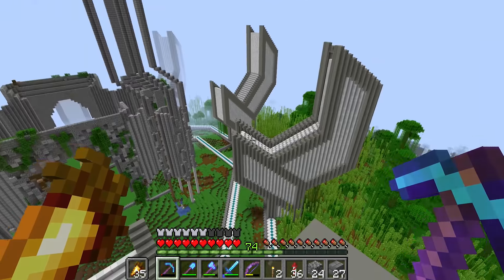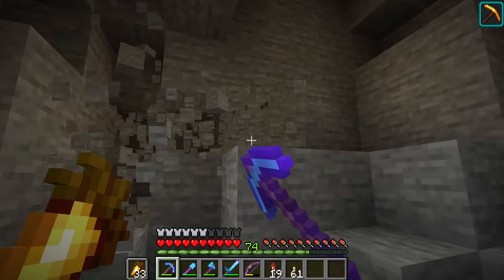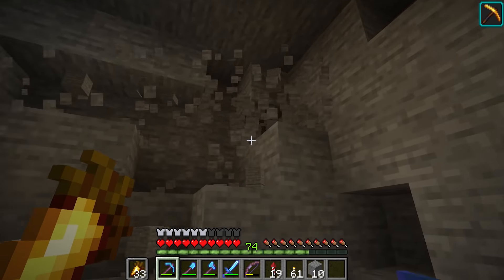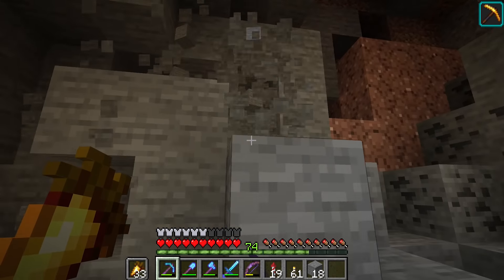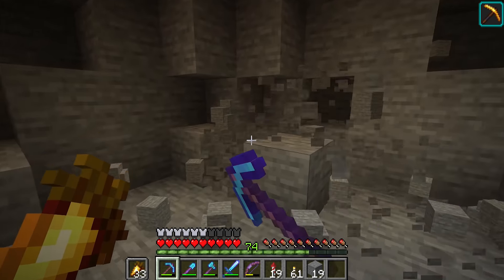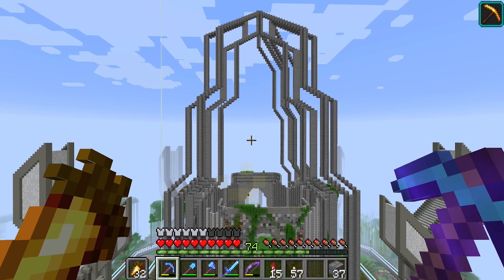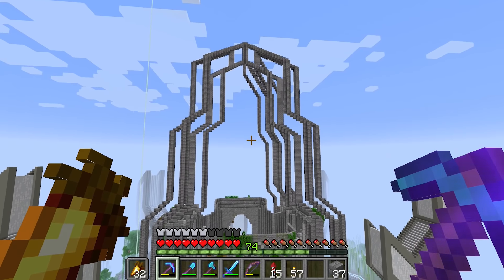This build makes everything else look small — and these other structures are huge. I am gradually just going through and destroying more and more areas around my base. I've hollowed out that whole hill — it's all disappeared now. I've taken to hollowing out the area around my base. I mean, this is just laziness because I don't want to move my beacon, but I guess it's not laziness because I'm spending hours upon hours on this and using inventories upon inventories of stone.